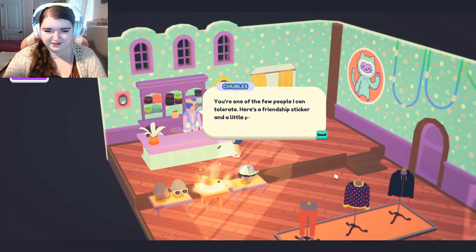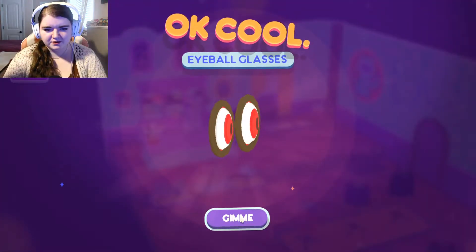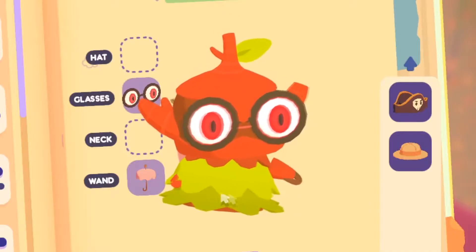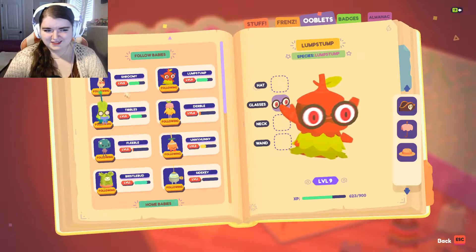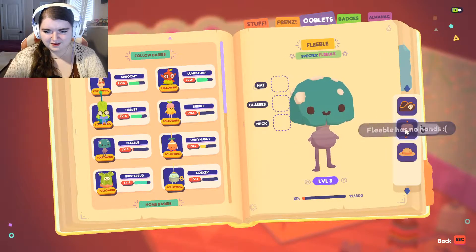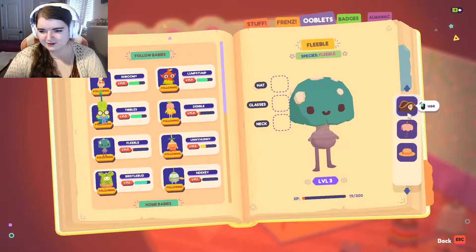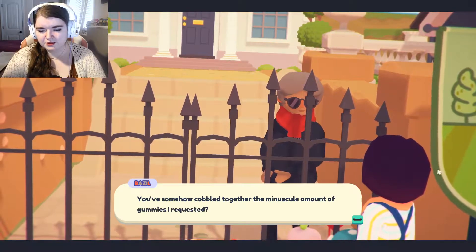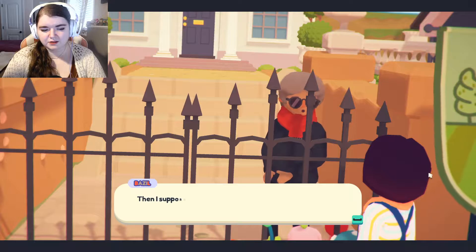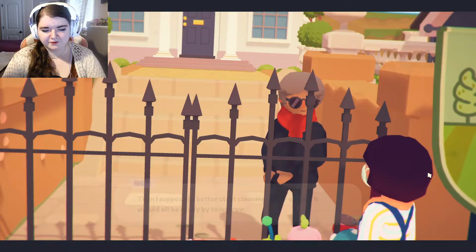You're one of the few people I can tolerate. Here's a friendship sticker and a little prototype I've been working on. I got excited. Bleefuls has no hands. They're right there. Whatever. Let's give this guy his money. You somehow cobbled together the minuscule amount of gummies I requested, and I suppose I'd better start cleaning up for guests. They should all be ready for it by tomorrow.